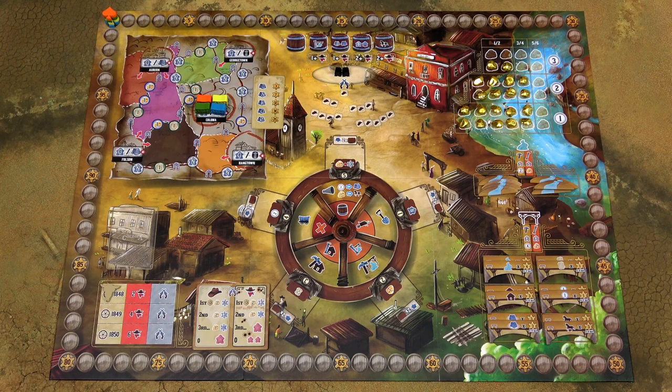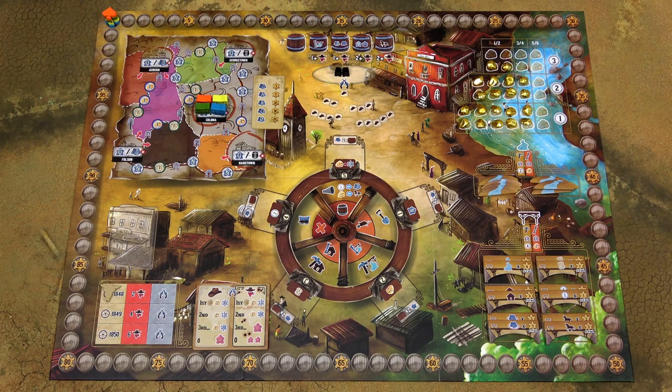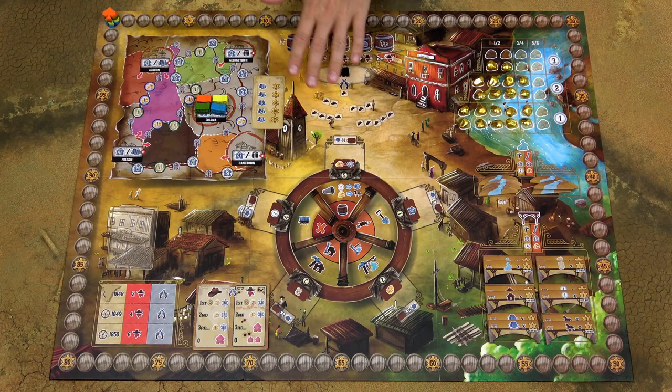The game of Coloma is played over 3 years during the California Gold Rush period. Players are pioneers prospecting for gold and building up their businesses. Players can earn victory points in multiple ways: prospecting for gold and exchanging it for victory points, exploring frontier lands, surveying rivers and building bridges, and constructing buildings or hotels. At the end of each year, players can also participate in a shootout to eliminate outlaws. Whoever has the most points at the end of 3 years wins.